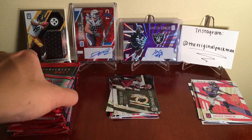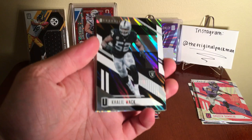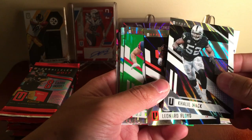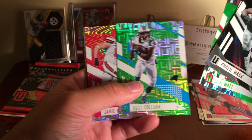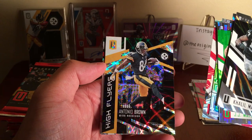Next pack — this one's extra thin. So we have Khalil Mack — Mack Attack — Leonard Floyd, JJ Watt. I'm gonna show the numbers after — it takes too much time. Kurt Coleman, not a rookie. Jamie Meder. We got an AB — High Flyer — nice.